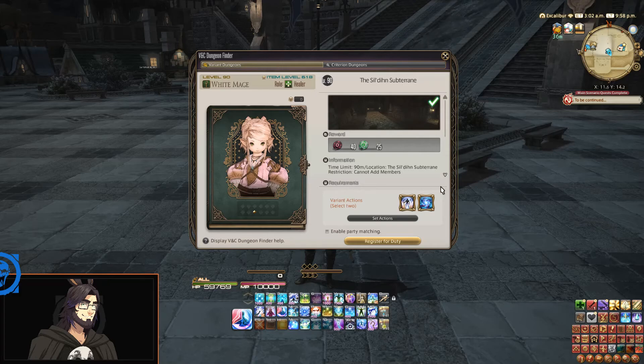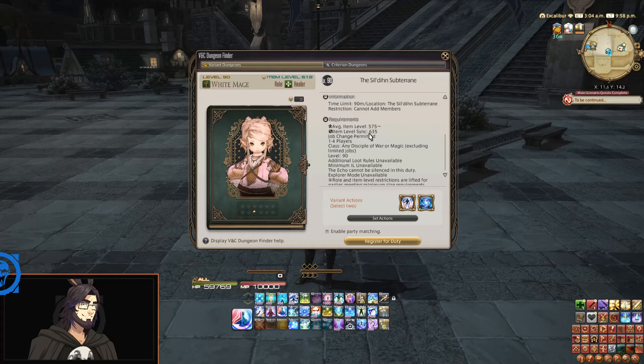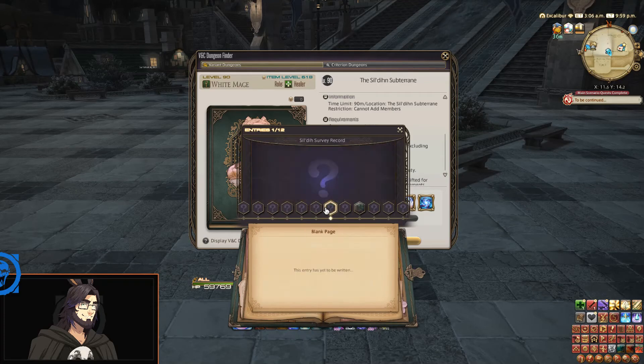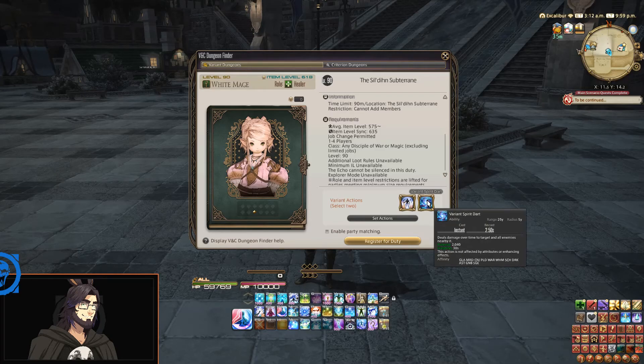White Mage is much higher item level, although I don't think that matters a whole lot since the item level gets synced to 635 regardless. We also unlocked the journal — these are all the different runs you can do in here to learn all of the story for the entire run, and you get the weird hamster mount for doing it. We're going to run with the Rampart, which is a huge shield and a 20% damage reduction. I basically have to spam to keep that up, use the shield on big hits, and then use the Spirit Dart to do more damage.